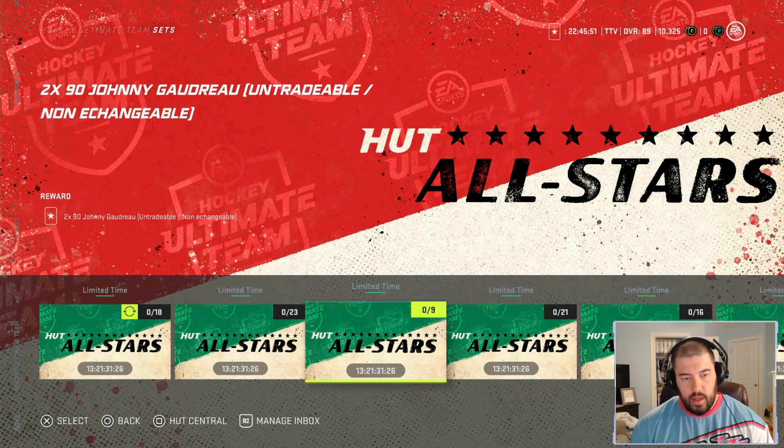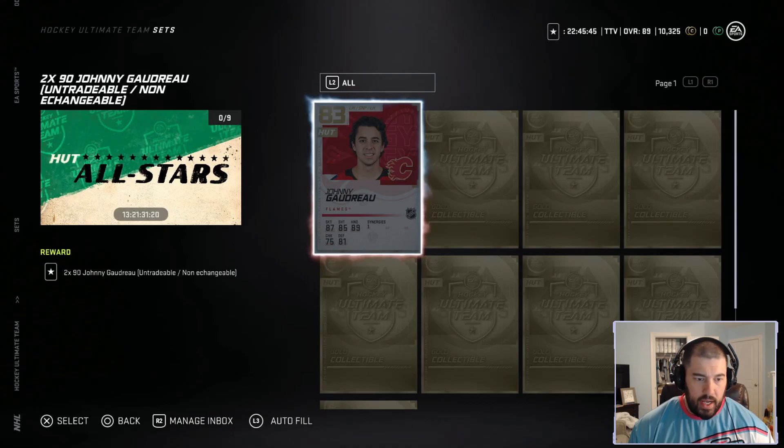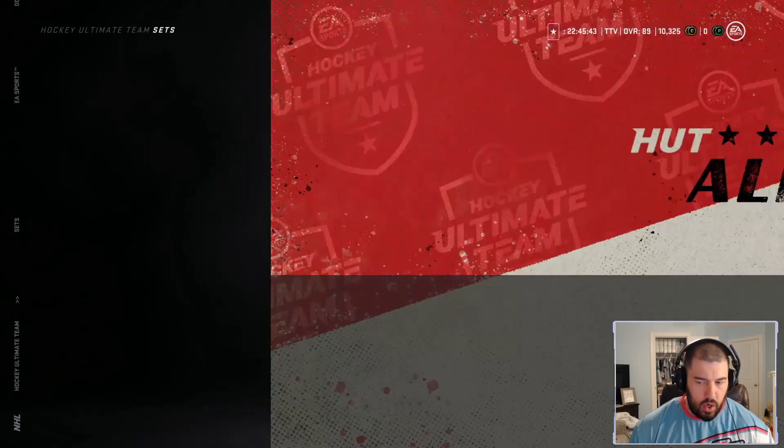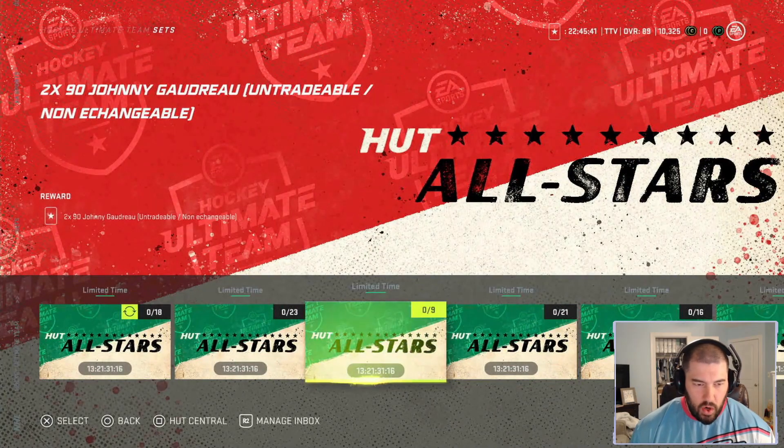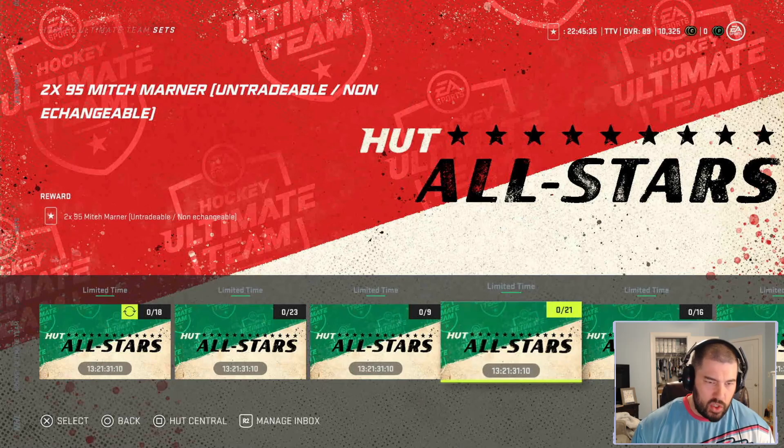The next set is for two Johnny Gaudreaus. You need the base Johnny Gaudreau and eight gold collectibles to get a 90 overall Johnny Gaudreau. I don't think a 90 overall right now is worth eight gold collectibles. Johnny Gaudreau is very small — we're going to do a review on him — but I'm not a huge fan. I'd probably avoid that one.